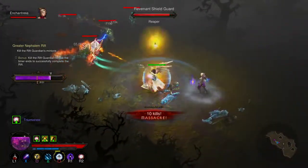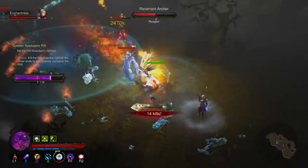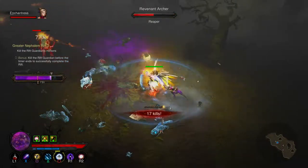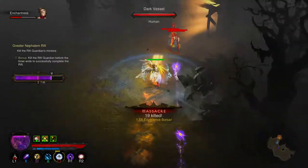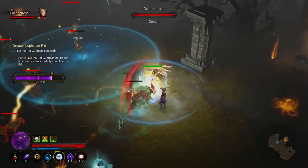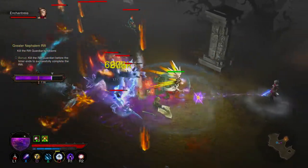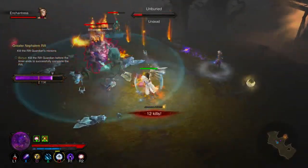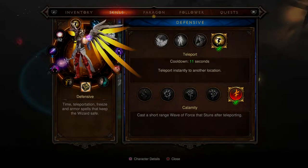Wait — are they stunned? I didn't teleport into anyone, why is that guardian dude here? I need to check this out — am I stunning people when I'm hitting them with things? I think I must be. I can put the double teleport back on — can't change it now of course.